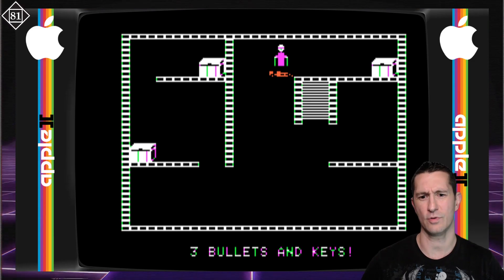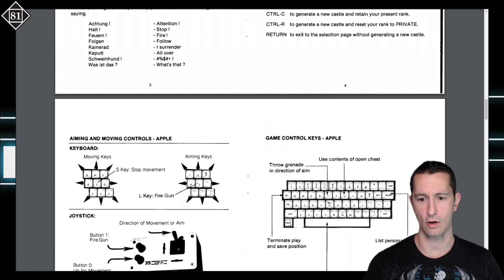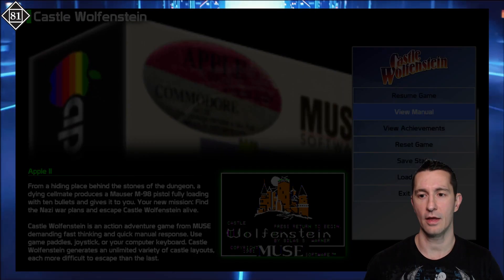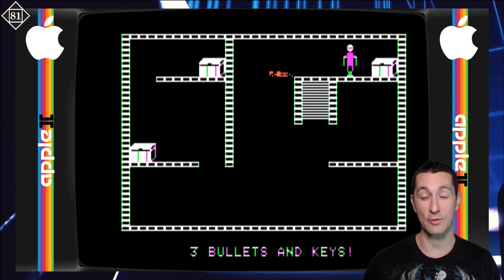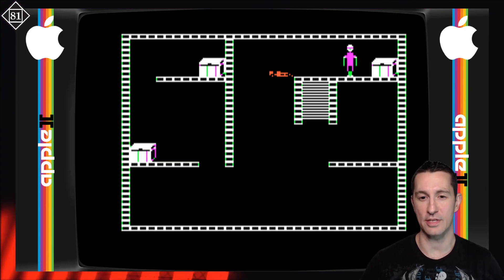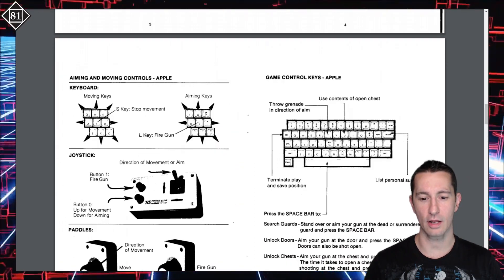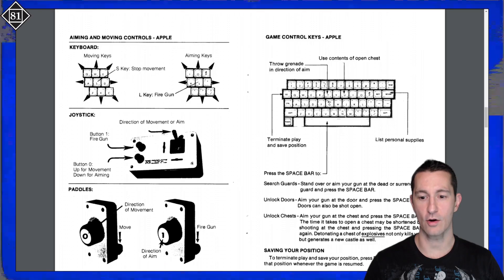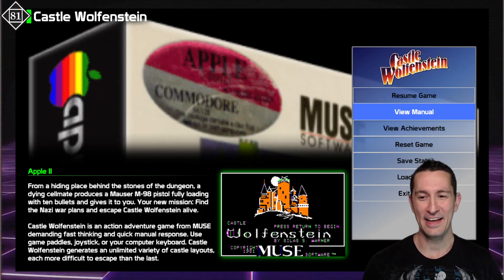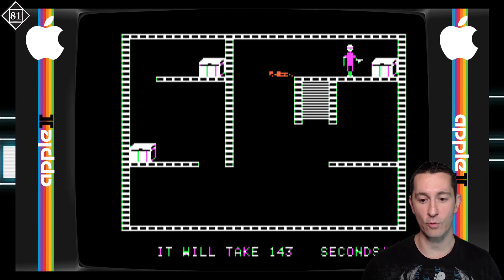Going back to the manual to see what button opens chests. Use contents of a chest — to open a chest is... space bar! Oh, that's right, we need a key. Now that we got the key, we should be able to open the chest, so let's give this a shot without getting too close and being electrified. So you aim your gun and that's how you unlock chests. And it's going to take 145 seconds to open the chest. What?! But if I have a key, is there a way to open it faster?